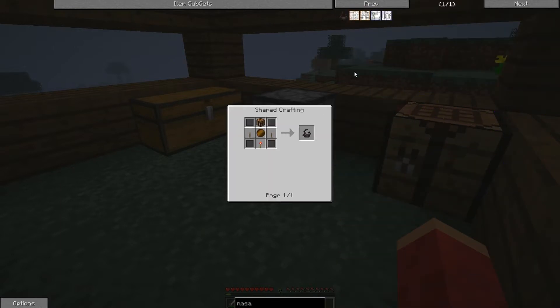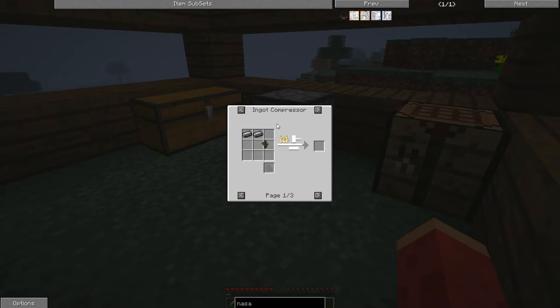This is the NASA workbench that I need to create, because the NASA workbench equals starting the rocket building. I need compressed steel plus an advanced wafer. I need an ingot compressor and steel ingots — that seems fair enough.